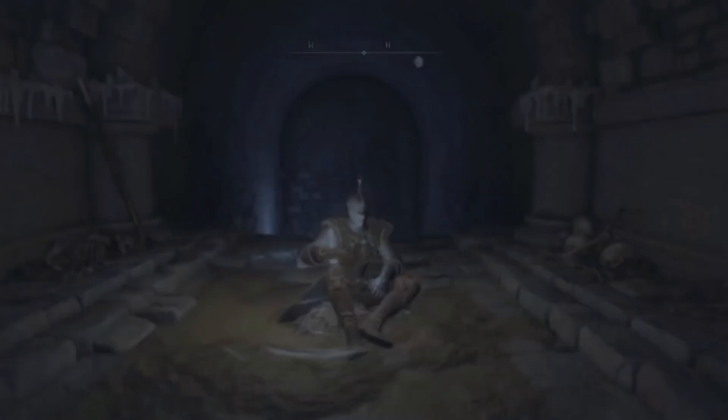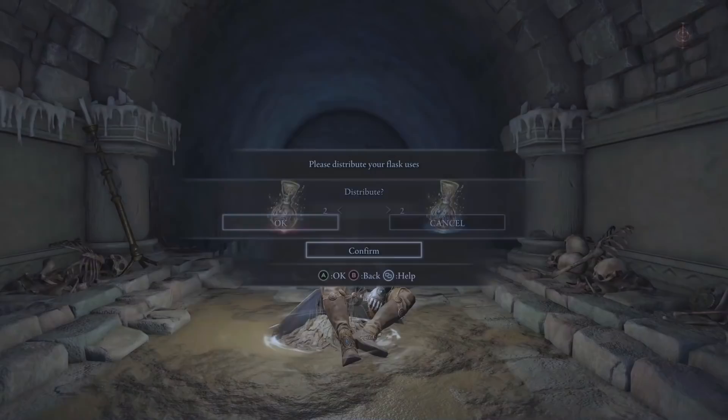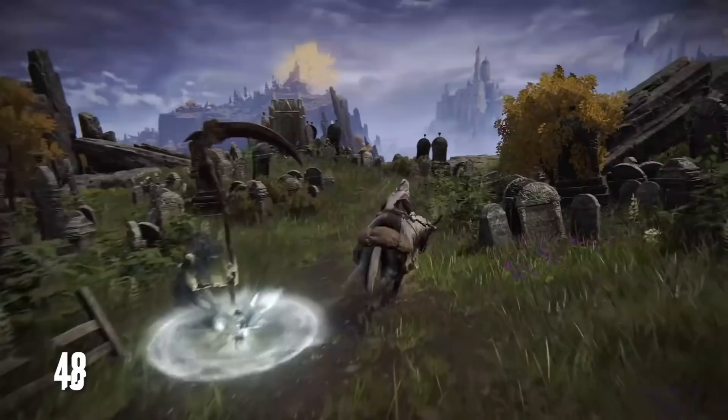Resting at a Site of Lost Grace will also restore all of your HP, FP, and heal any status effects, and it refills all of your flasks. Most enemies you've defeated will be revived when you rest at a Site of Lost Grace. Most of the crafting resources that you find out in the world will also be replaced at their spawn points when resting here as well.